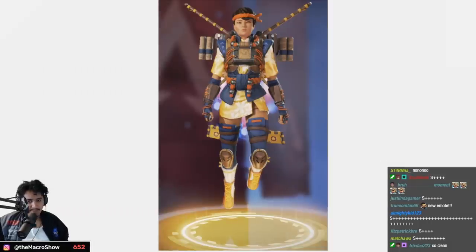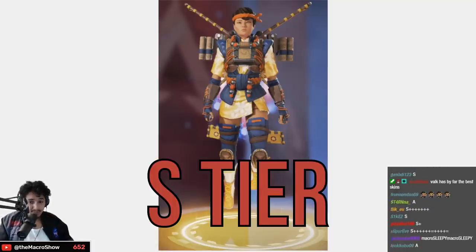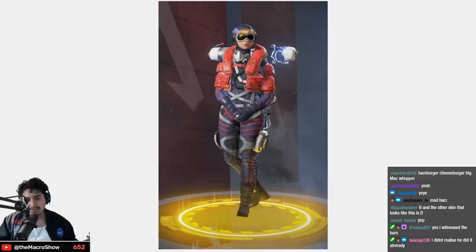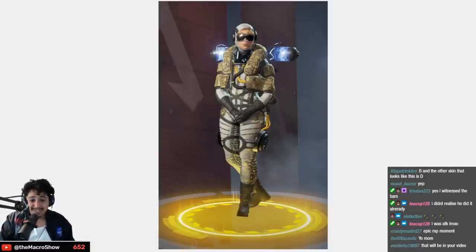So good — might just be recency bias but my god this one's so good. S tier, my lord. Now baby girl Wattson — Ace of Sparks — okay, nothing too special — B tier. Same with this one but a downgrade — C tier.